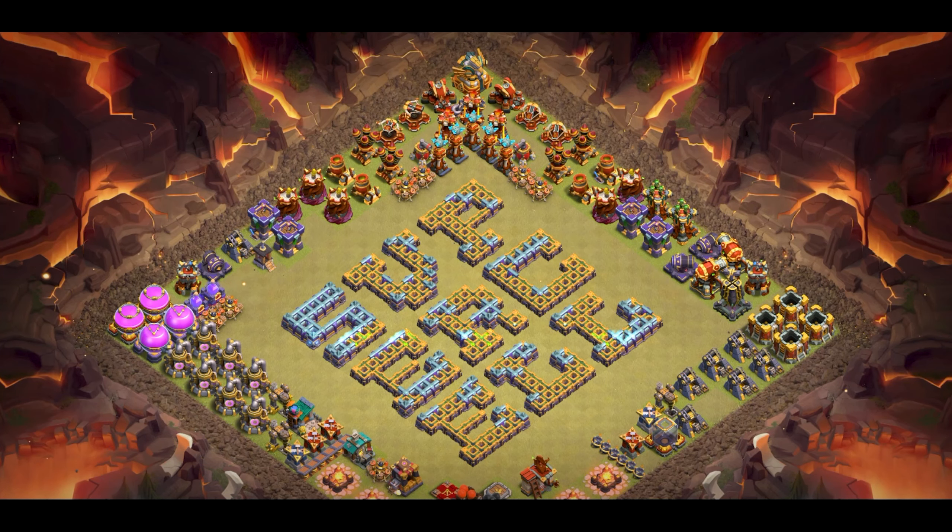I do want to use the king up here so that way he goes towards the queen, which forces the queen all the way inside. So once the king takes all this out, I can send in the super hybrid right here and it should go straight towards the eagle. Other than that, I can just wing the rest.